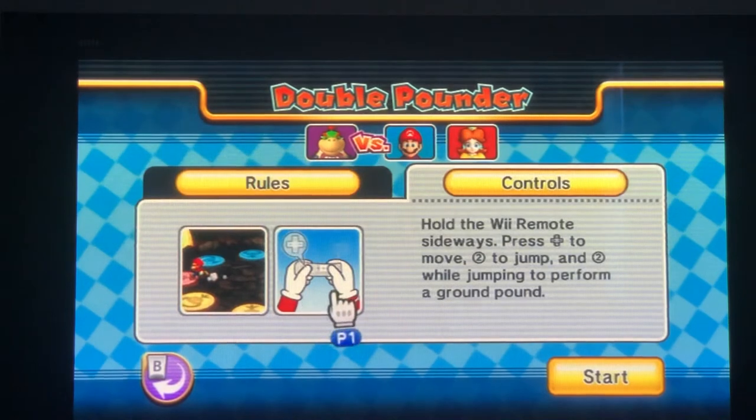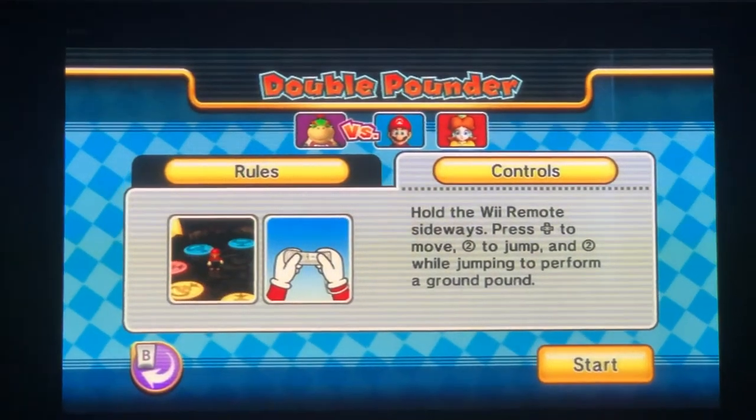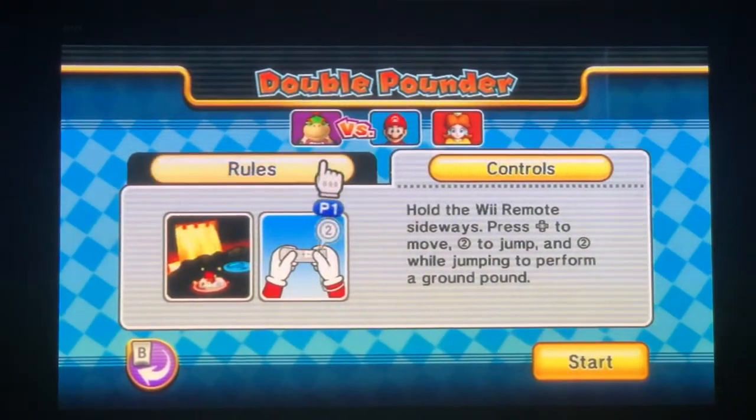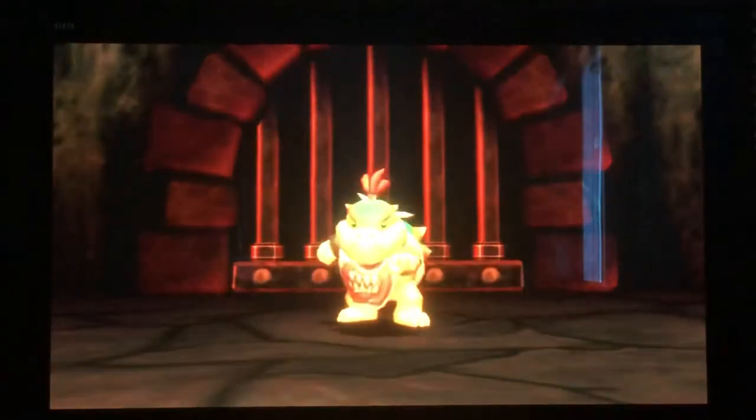Let's read the controls — use the control pad to move, a button to jump, and while jumping, perform a ground pound to hit the switches. I think you get it!